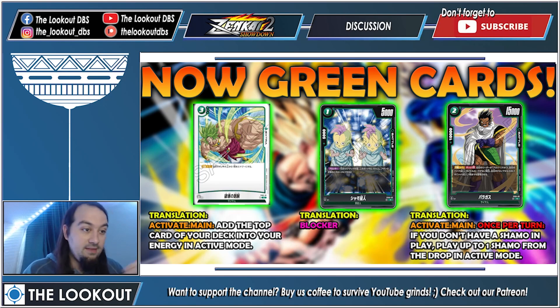For green, we have an extra card — not a battle card, just a one-time effect. Activate main for free energy: add the top card of your deck to your energy in active mode. Effectively you're paying two since you get one energy back immediately — ramp in green, very cool. Shamo is a one cost 5k blocker. Broly won't have a one-cost draw card it seems, but a cheap blocker is useful since Broly drops lives fast when awakening. Paragus is 15k for two cost with 'activate main once per turn: if you don't have a Shamo in play, play up to one Shamo from the drop in active mode.' So for two energy you get a 15k attacker who brings a 5k blocker — neat.